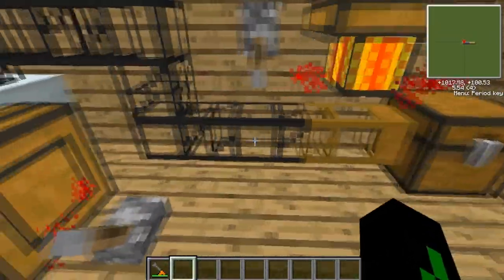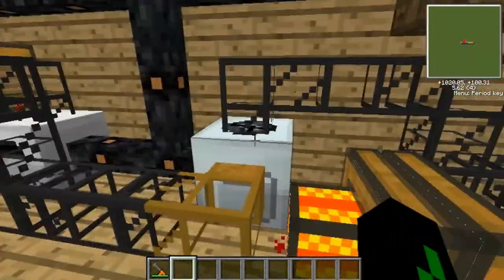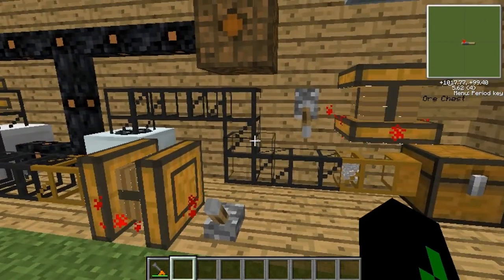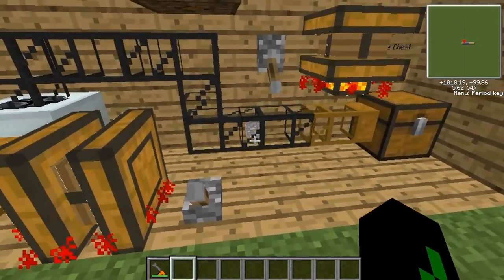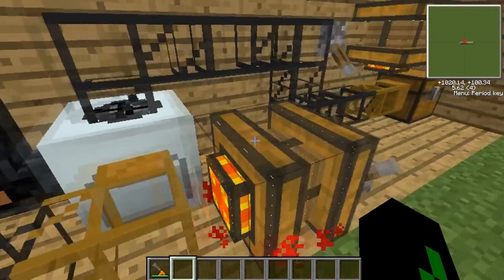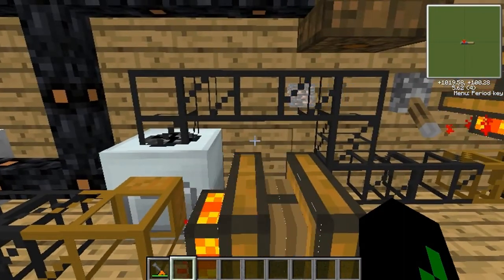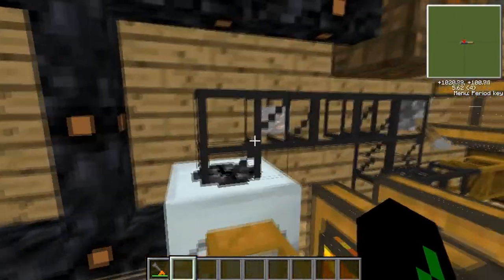To power the wooden pipe we need a redstone engine, and that's just going to pump it out. Then get some normal cobblestone transport pipes and run them into the top. If I put my iron ore in there you can see it's travelling along here. If you want it to go faster you need gold transport pipes, but I'm keeping it simple. This is going to come up and go into the macerator. For every ore, the macerator gives you two dust, and if you smelt one dust you get one ingot.